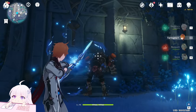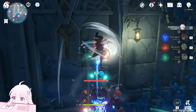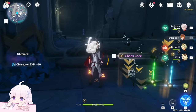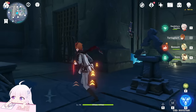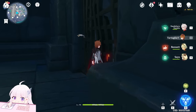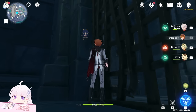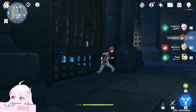Maybe let's kill this enemy first. After we've killed them and we're inside, from here you can see the sigils on the inside — those sigils will basically show you the order.